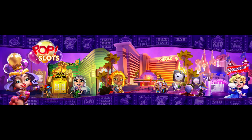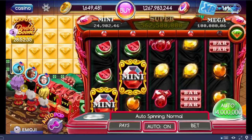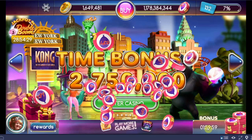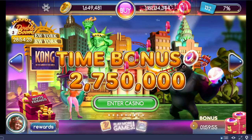How to get free PopSlots chips. The daily bonus is a simple, fixed amount of chips based on your level. No MyVIP bonuses to be found, though. Your next source will be your hourly bonus. Like the other mobile games, expect to collect this once every two hours.